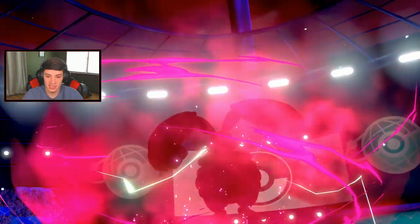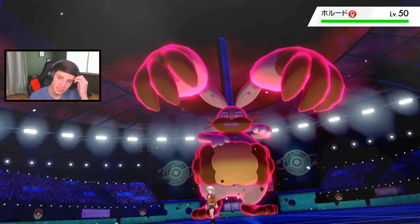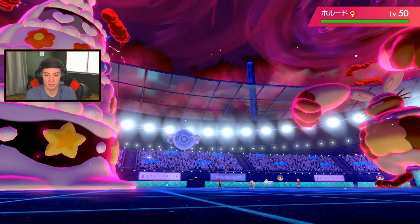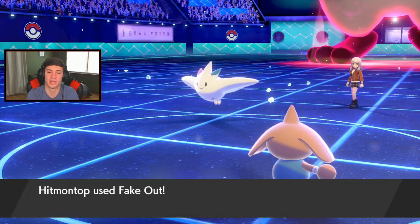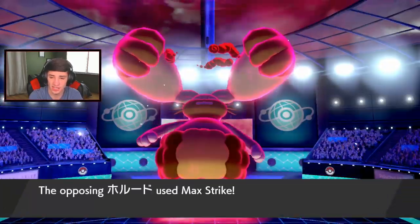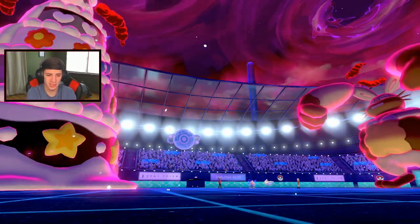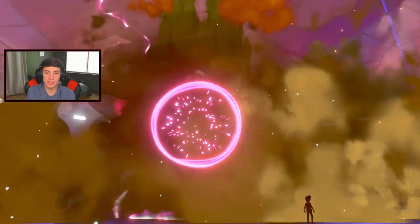He does Dynamax the Dracovish — he's minus one on attack which is not bad for us. Helping Hand goes first — that is whack. Fake Out should totally be able to come out before that. Then this thing's Max Strike should be able to take out — what?! Going after my Alcreme? Alcreme just ate that up — what do you mean?! That thing's minus one too. Our speed's dropping — that's fine.